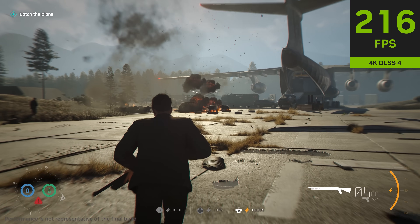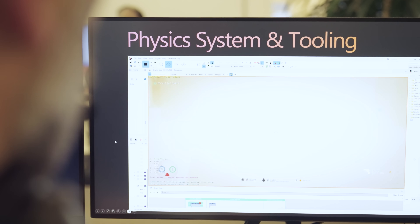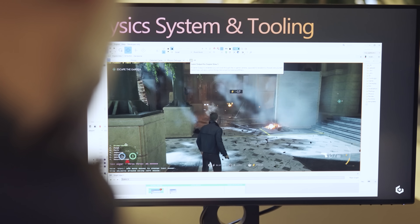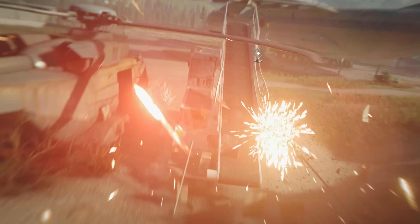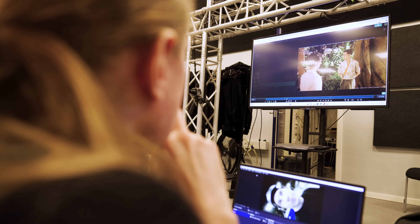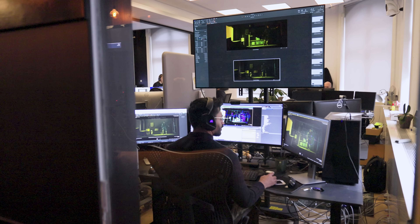We've made a new volumetric smoke system that really tries to push the limits of how we can represent smoke, fog, and explosions in the game — and this is something that's not been done anywhere before. Having software and hardware working together and getting the best out of it while using these techniques really helps us to push the limits and give our designers the freedom to go beyond the limitations of the hardware.